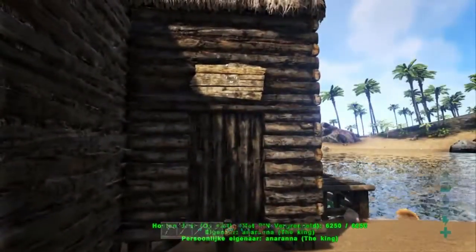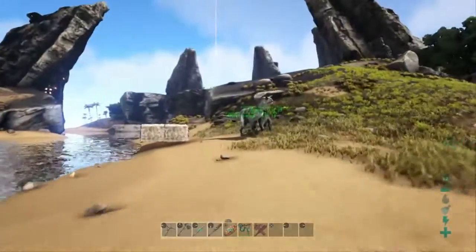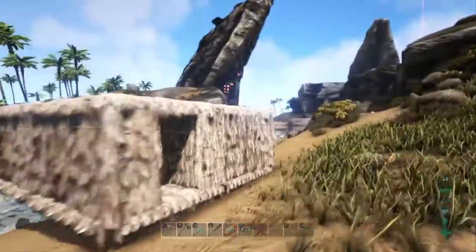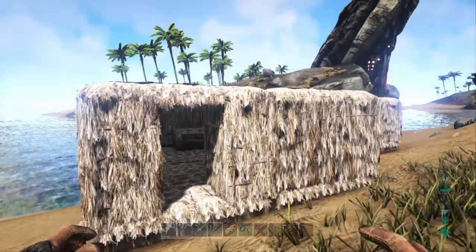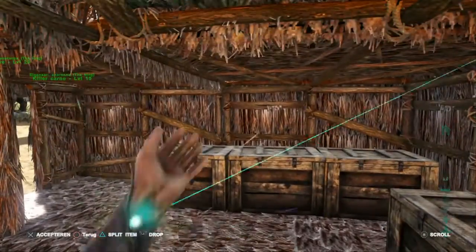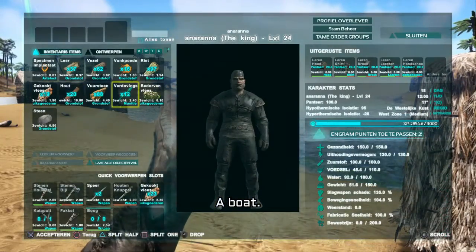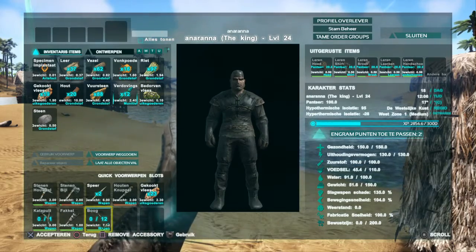Later on when we get stronger dinos and get one of these birds we can fly to a far place, discover the map, and tame a lot of dinos. They are called Argentavis - they are like these crow-like creatures but way bigger. We can also paint everything - our buildings, our dinos, what we wear. And I will also build later on a boat and get sharks, and it will be great.